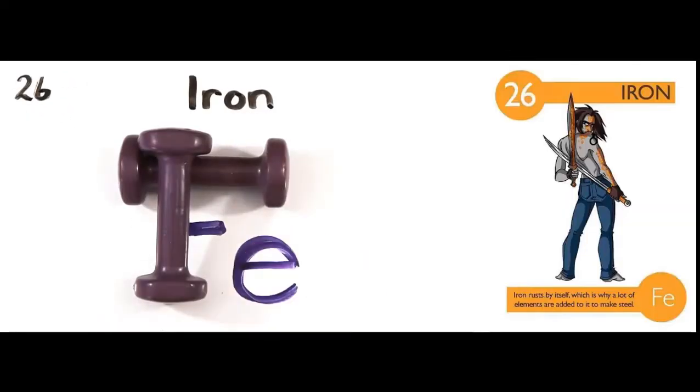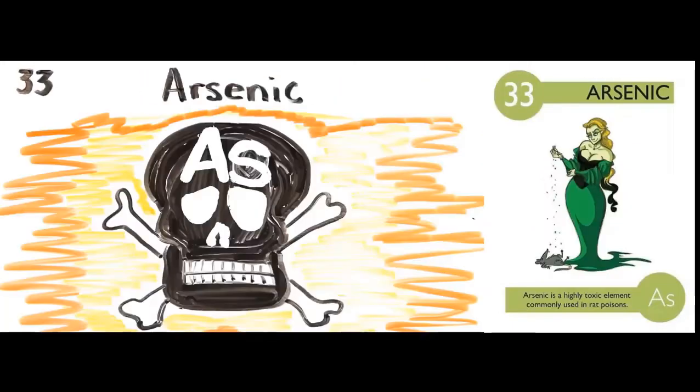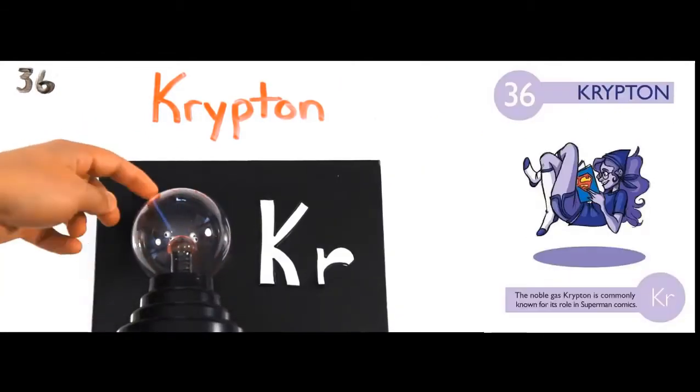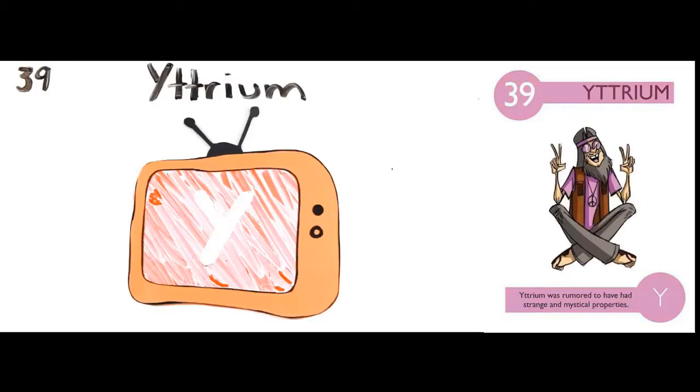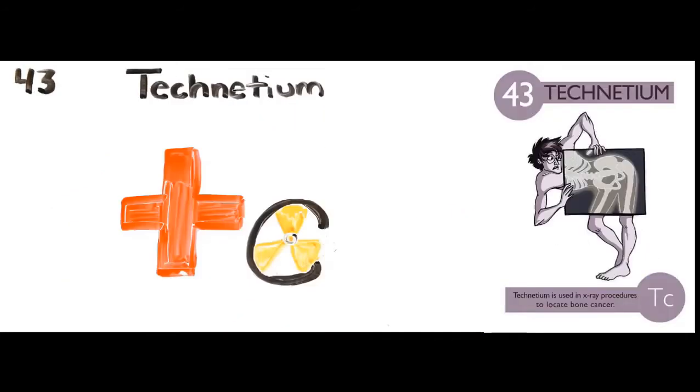Iron is the 26th, and cobalt nickel coins you'd get, copper, zinc, and gallium, germanium and arsenic, selenium and roman film, while krypton helps line up your room, rubidium and stonium, then utreum, zirconium, lyobium, polybdenum, technetium,